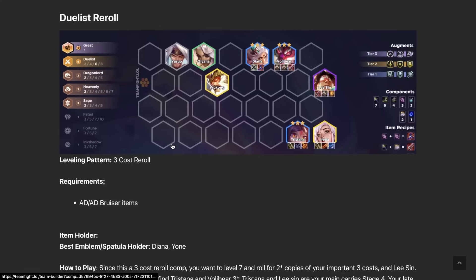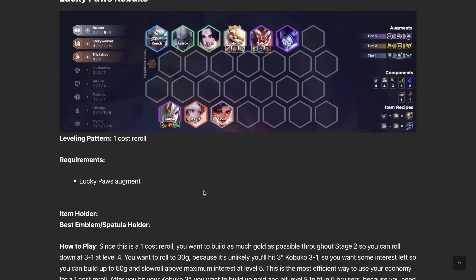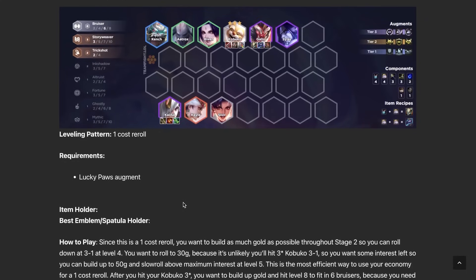Duelist Reroll — I'd avoid this right now. It got nerfed heavily; when your main unit's main item gets completely gimped, the comp isn't useful anymore. Until they change Volibear, Titan's Resolve, or something about Duelists, I'd put this comp in the back seat. Kabuko Lucky Paws — only go for this if you get the Lucky Paws augment at the start of the game, and I only like playing it if I already have a two-star Kabuko before taking the augment. That way I get six of them quickly, hit three-star Kabuko easily, reach six Bruisers, and add a DPS unit like Kaisa plus Sivir for Trick Shot and Story Weaver.